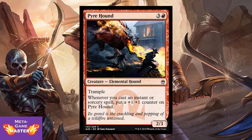I mentioned the combo with Uncaged Fury before — here he is: Pyrehound. He's 3 colorless and red for a 2/3 Elemental Hound with trample. Whenever you cast an instant or sorcery spell, put a +1/+1 counter on Pyrehound. You do Uncaged Fury on this guy and suddenly he's a 4/5 with double strike and trample. Very cool combo in limited — run those cards.